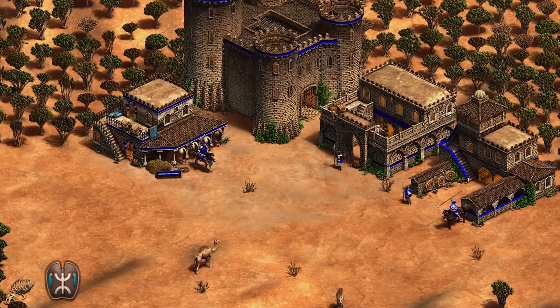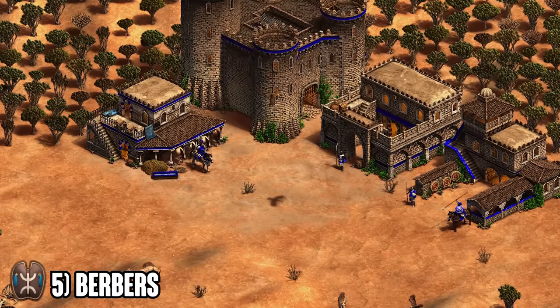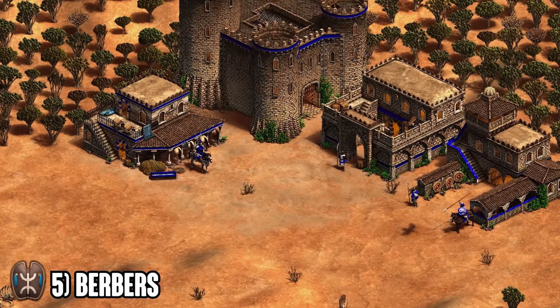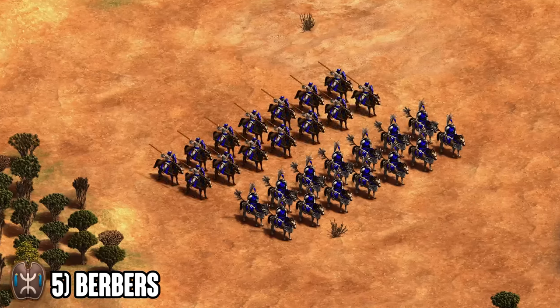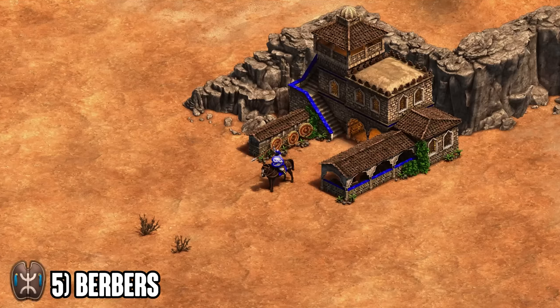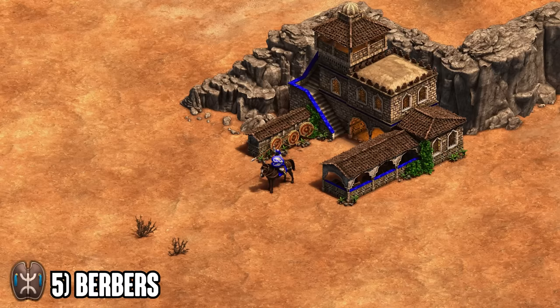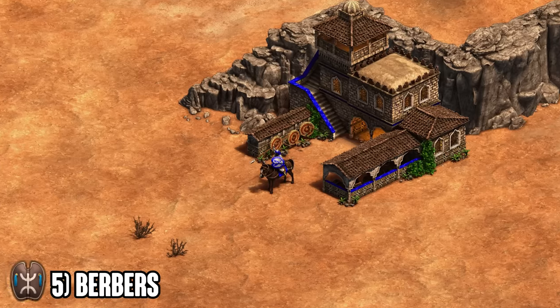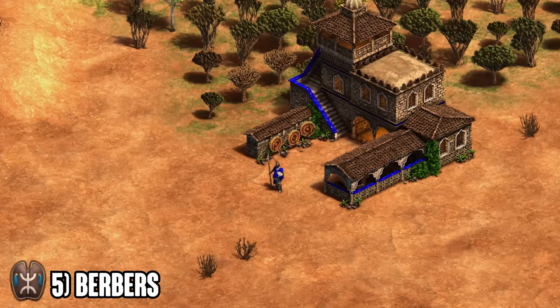Starting off at number 5 we've got the Berbers. Berbers are a fantastic late game civilization because of their flexible options and really cheap Hussar. Going for something like Hussar plus Skirmishers or Hussar plus Genitour is going to give you a really strong option against most civilizations. Having access to the Genitour makes you able to keep up with the mobility of your Hussar with an anti-archer unit, so you can just run around with Hussar and Genitour, whereas normally with Skirmishers you're always falling behind or you always have to slow down your attacks.